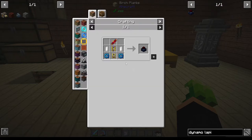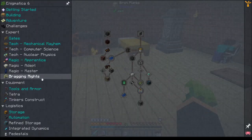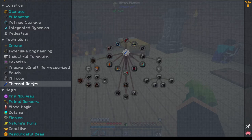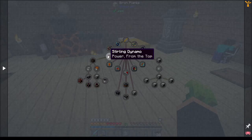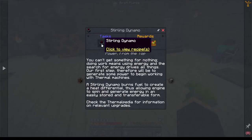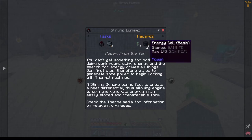We now need the dynamo. We need the rock crystals and the cobalt. I think there is a quest for Thermal - yes there! There's a Stirling dynamo there which gives us eight energy cables and an energy cell as well, which is worth having.